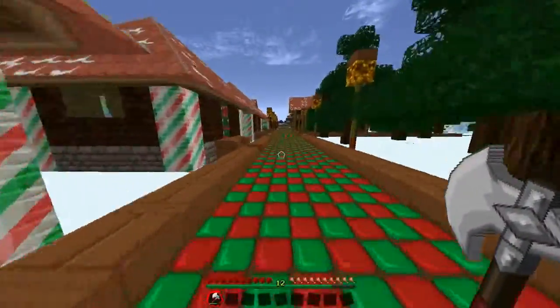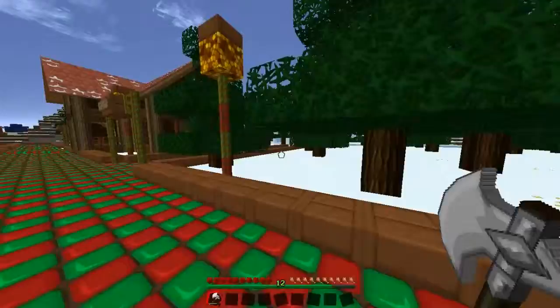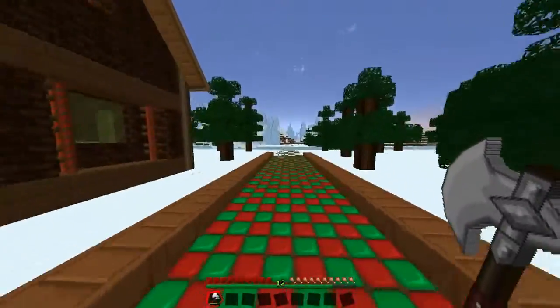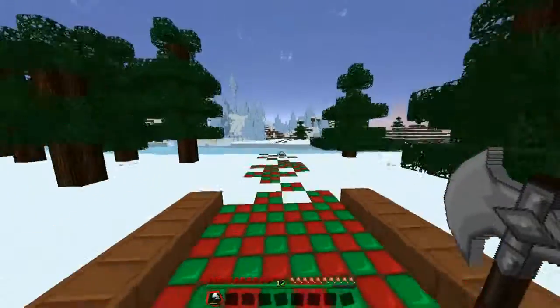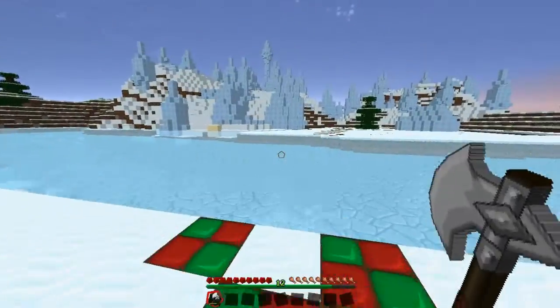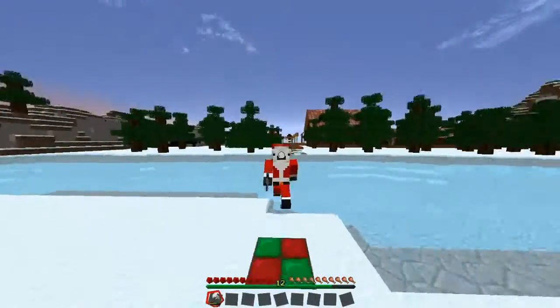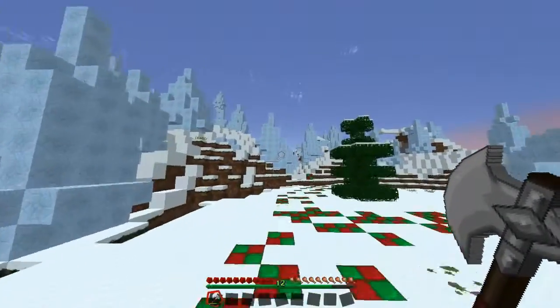Where are the icicles? Coal mine is there. Where is Icicle Island? I'm guessing it's over here. These look like icicles - Icicle Island! All right, this looks really cool. Cool, get it? Looks cool because it's ice. All right, let's just head off to Icicle Island.